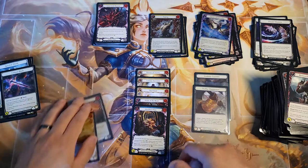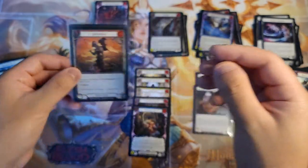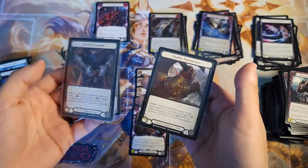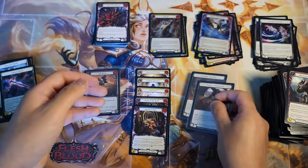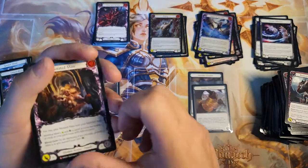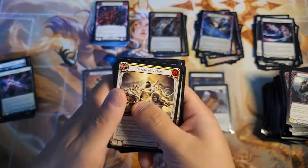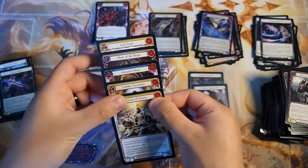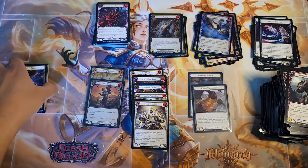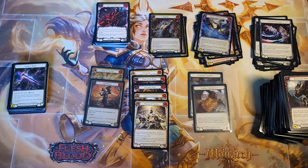Not too bad — we got two foil majestics with Tome of Divinity and Spill Blood, two cold foils with Stubby Hammers and Iron Hide Gauntlet. Then we got five non-foil majestics: Mutated Mass, Mark of the Beast, Soul Food, Lumina Ascension, and Beacon of Victory. I would say a pretty above-average box, but no spicy hits. Thank you for watching guys — hope you tune in for the next video, I'll catch you on the flip side. See ya.